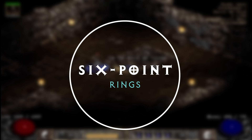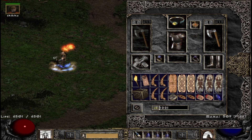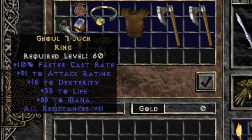Number 2: Six Point Rings. Certain dueling builds, such as Trap Sins, BVCs, melee characters, or any other build that's trying to maximize breakpoints or damage outputs, can rely heavily on rings that are extremely rare.